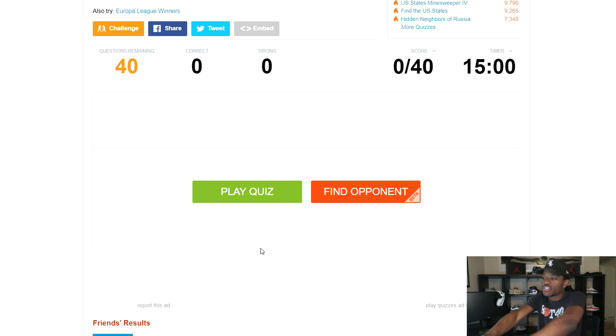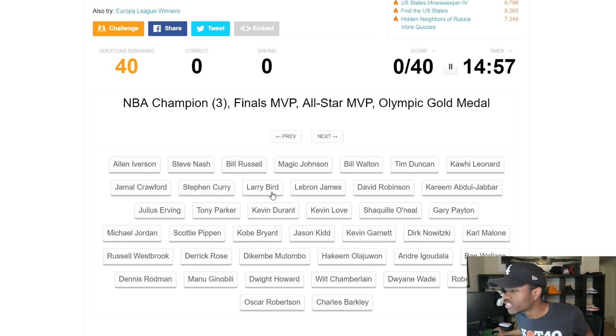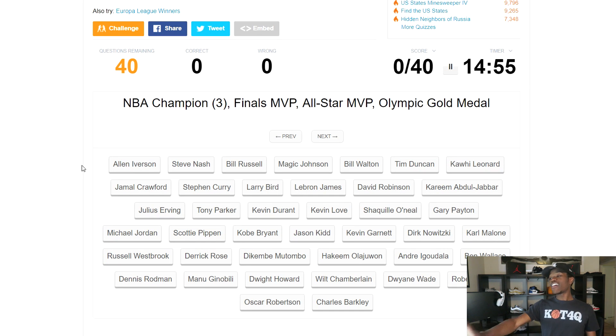Let's get comfortable. I got a strategy going into this. Those are definitely 40 names — they're not in alphabetical order, which is an L because it would make it easier to find. But I'm looking at this and feeling just a little bit of relief because they're not just random players; these are all NBA greats basically. My strategy is to get the easy ones done first, the ones that I know, then come back to the ones I don't.